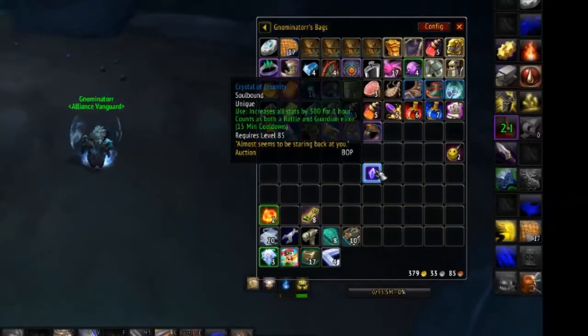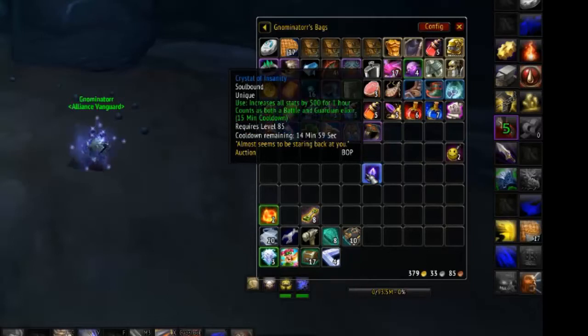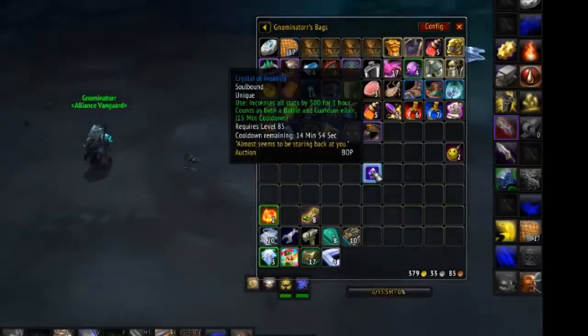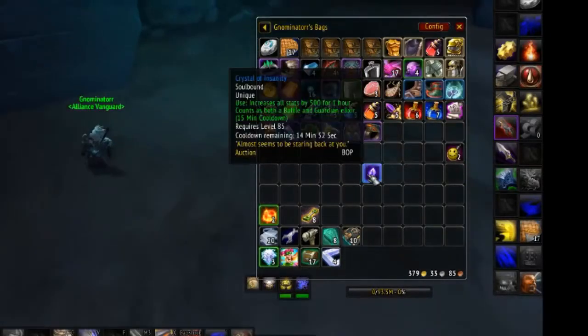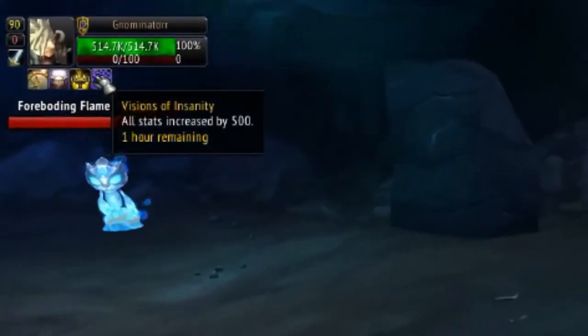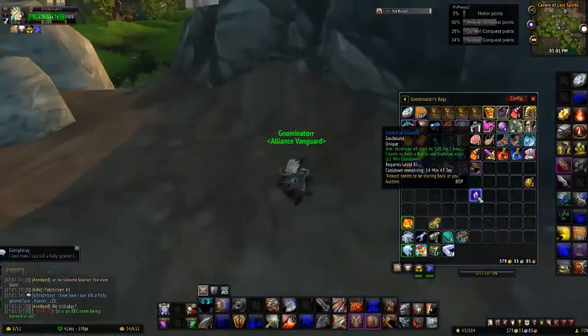This item is awesome. In my opinion, especially if you're a raider — there's PvE and PvP versions — but if you're a raider, this replaces all potions. It's 500 in all stats, lasts an hour, and has a 15-minute cooldown. You can pop that every 15 minutes. If you're in a raid, you're not going to wipe every 15 minutes, so you've got enough time. You can wipe, put that back on — it's honestly super useful for that.